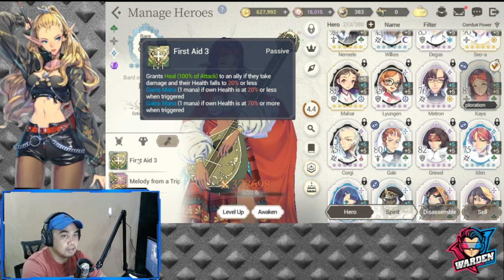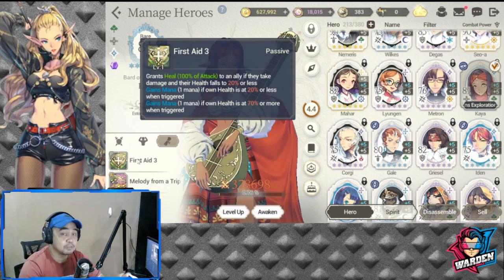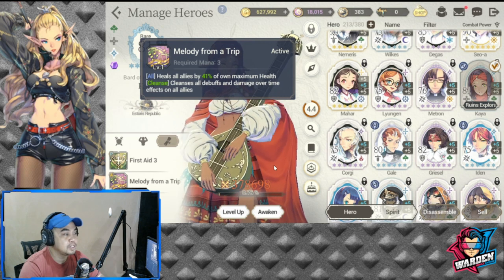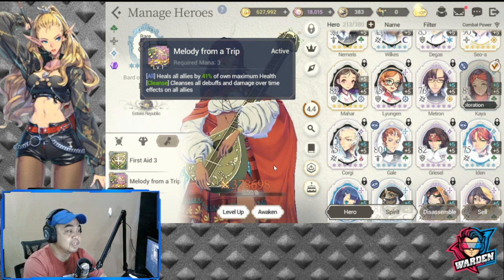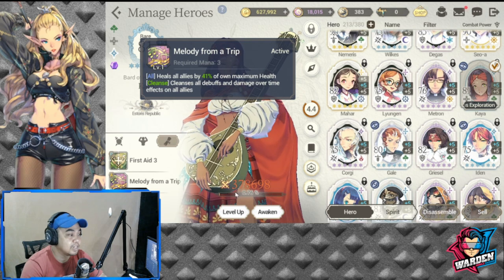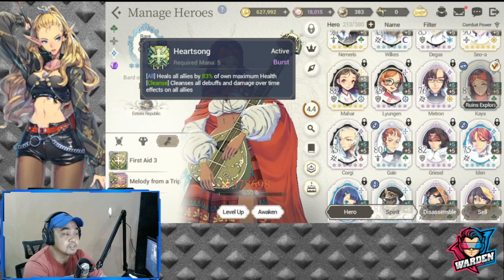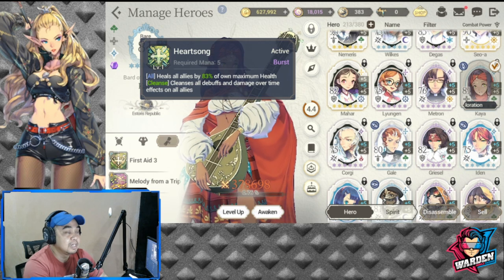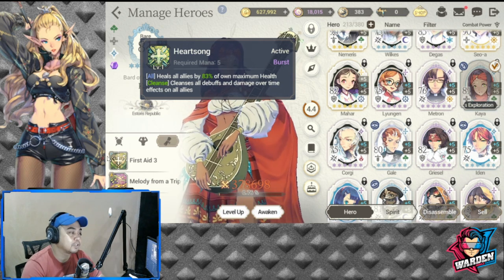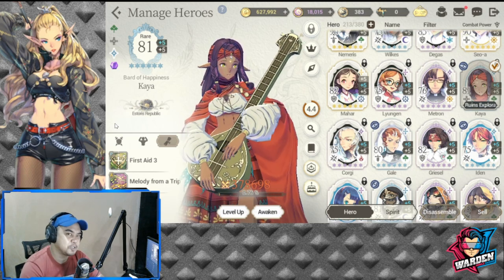At this point, we don't know what theme she's going to take — it's actually hard to guess. I'll speculate more on which blue Fate Core ability she'll be getting later. Her S1 heals all allies by 41% of maximum health and cleanses debuffs and damage-over-time effects on all allies, which is pretty good for an S1. Her S2 is a burst healing spell requiring 5 mana, healing all allies by 83% of her own maximum health. She's a pure healer and her kit is very good even without her Fate Core, and I'm happy she's getting one.